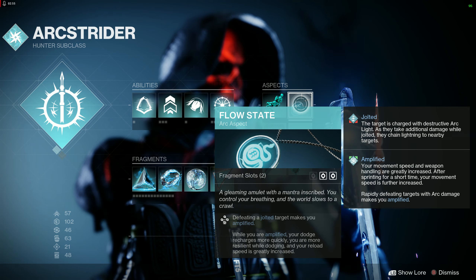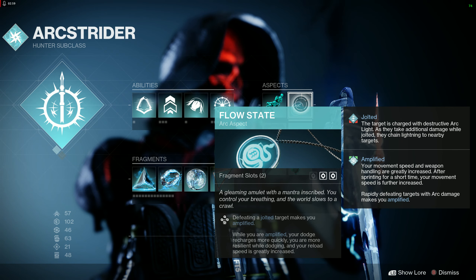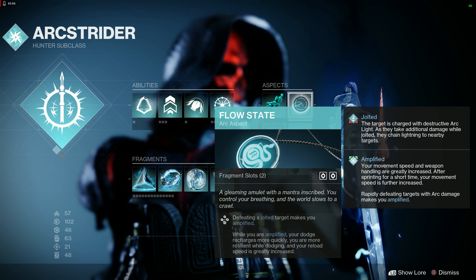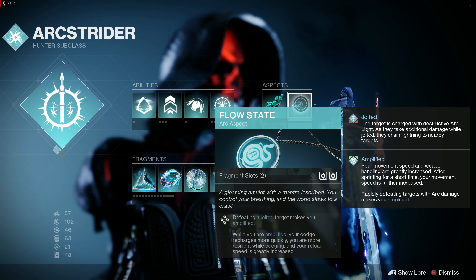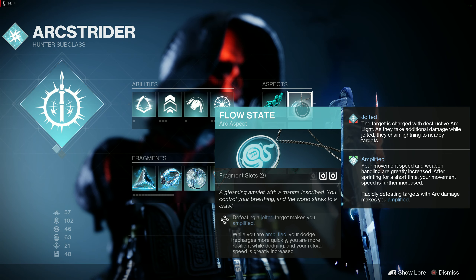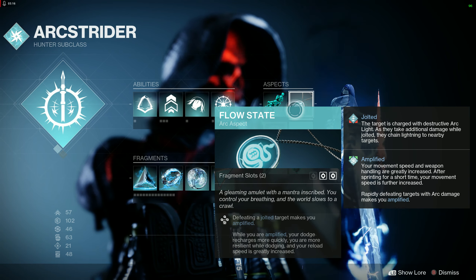Your other aspect is Flow State — it gives two fragment slots. Defeating a jolted target makes you Amplified. Amplified greatly increases movement speed and weapon handling, and after sprinting for a short time your movement speed is further boosted. Rapidly defeating targets with arc damage also makes you Amplified. Flow State combined with Lethal Current is very good and together they give you four fragment slots.